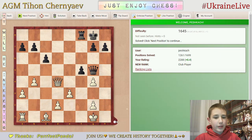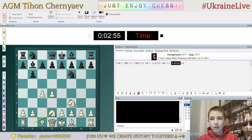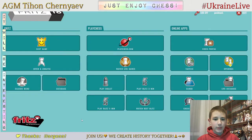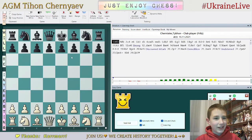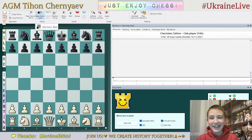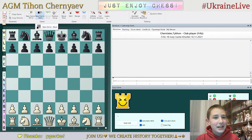Now let's go to Fritz and play an easy game against Fritz. I have now two Fritz 18 open. Let's start right away — new game, let's try one game with white. No no no, I am tired of playing black all the time. Then I'm going to play with black. You can play blindfold — that's interesting, maybe something I can do soon.